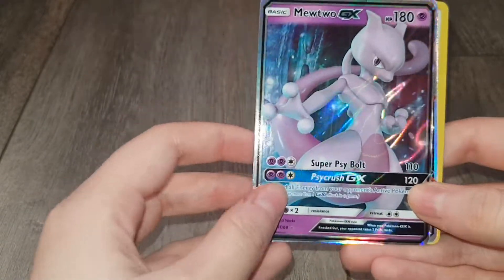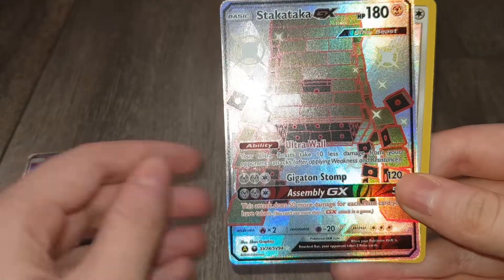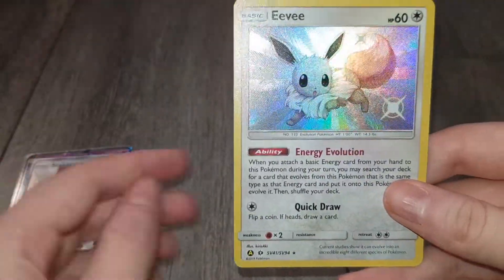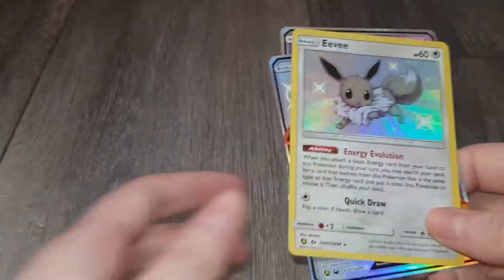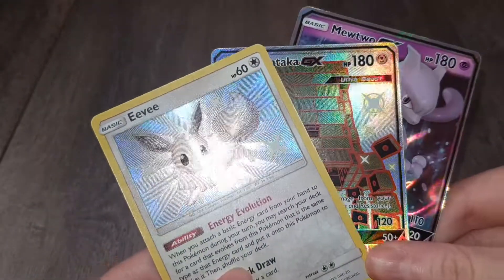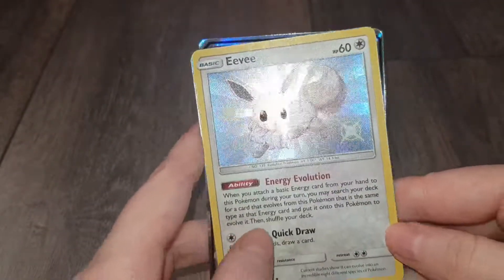So these are the pulls from the tin: the Mewtwo GX, the Stakataka GX Full Art Card, and the adorable Shining Eevee. We didn't get the Wooper, but you know. I think we've done pretty well, considering it was my first time opening Pokemon cards on my channel. I think you did very well. So anyway, thanks guys for watching, and I'll see you again soon!